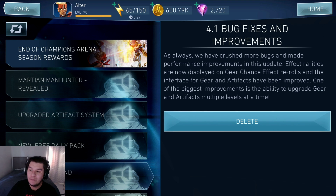The 4.0 bug fixes and improvements message says: as always, we have crushed more bugs and made more performance improvements in this update. Effect rarities are now displayed on gear chance effect rerolls, and the interface for gear and artifacts have been improved. One of the biggest improvements is the ability to upgrade gear and artifacts multiple levels at a time, which is really going to save us so much time.